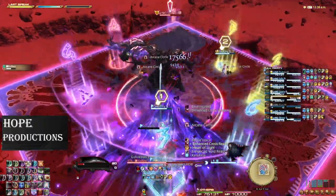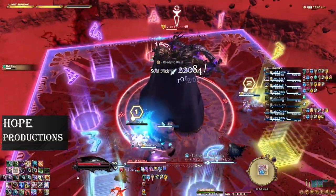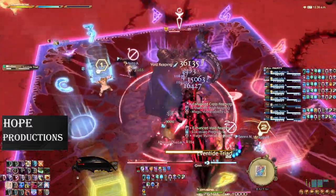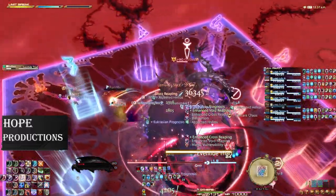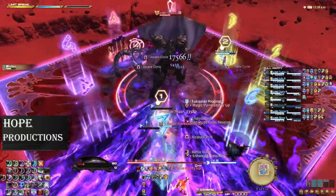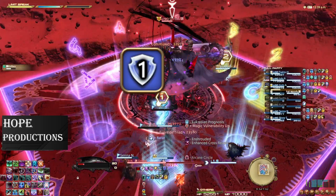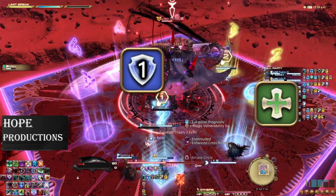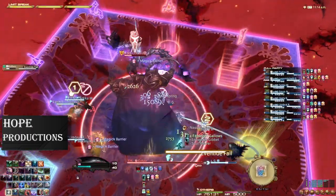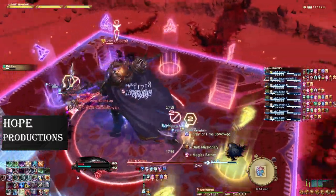As soon as enumerations resolve, Golbez will cast either Eventide Triad or Eventide Fall. In Triad, one DPS, one healer, and one tank will each be hit with a cleave, applying a magic vulnerability so you cannot be hit twice. Have your tanks go north, healer southeast, and DPS southwest. If it is Eventide Fall, there will be a stack on each healer, so simply have your groups east and west.